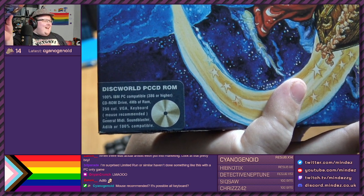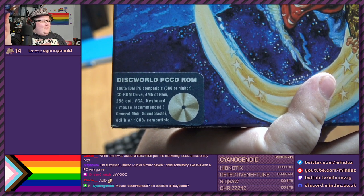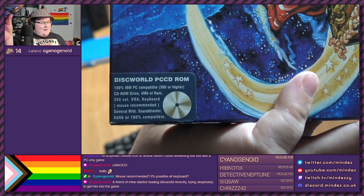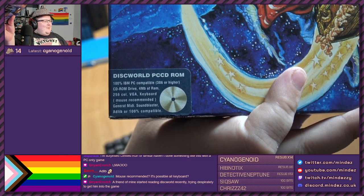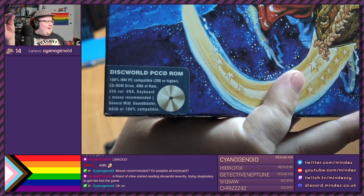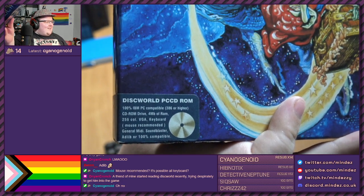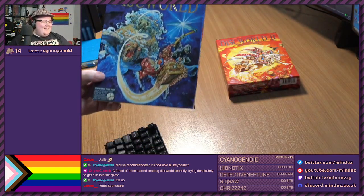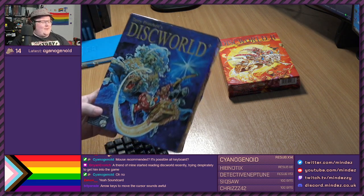256 color VGA. This is pre-SVGA, this is VGA. This is kind of the mid-era of DOS - this was released in 1995. Keyboard most recommended. Yeah, this is entirely possible all keyboard - you just use the arrow keys to move the cursor around, and then enter to interact with things. General MIDI. Sound Blaster, AdLib, or 100% compatible? I don't understand the grammar in that sentence. I remember having Sound Blaster, and everything of the DOS era I played was Sound Blaster compatible.